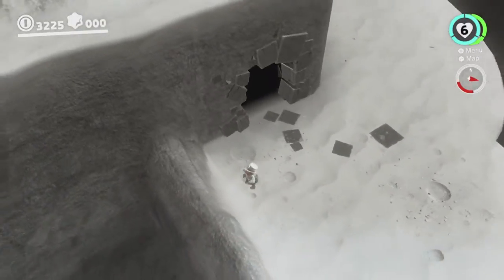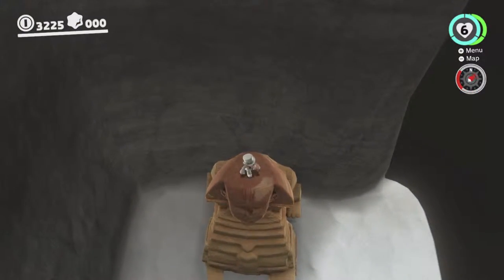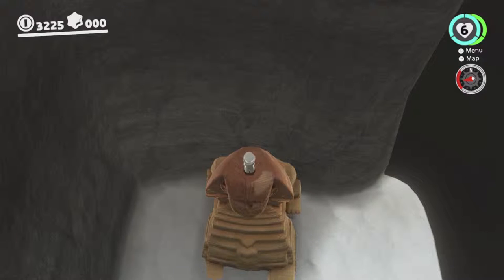I pulled it off first try. So let's try to explain that a bit better. Basically what you want to do: you do a ground pound jump first, without pushing any directions on the stick — you just want to go straight up — throw Cappy, then you tilt forward a little bit so that you fall and bounce off Cappy. You don't do a dive.